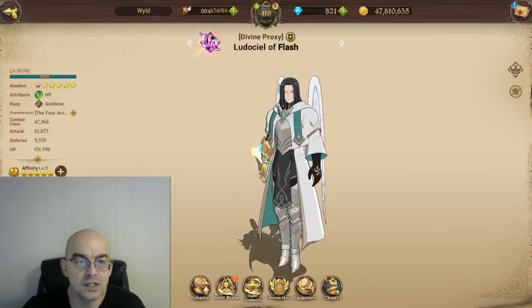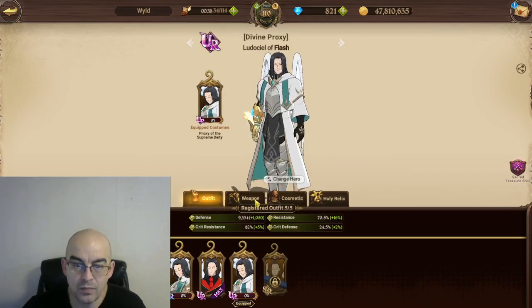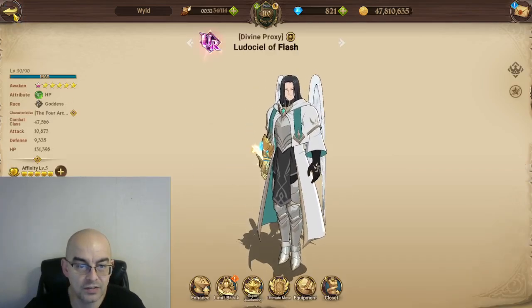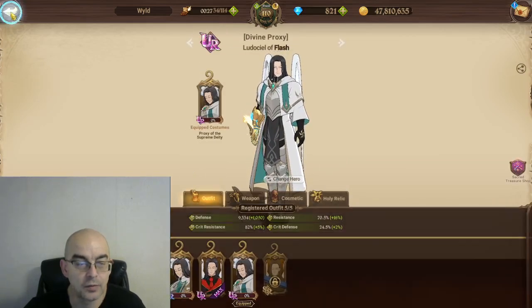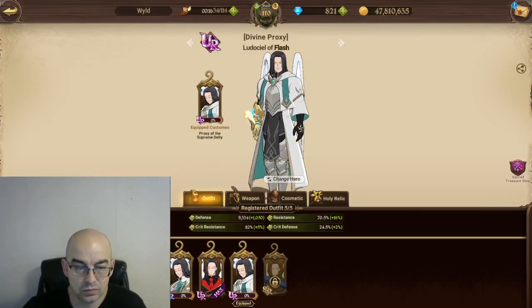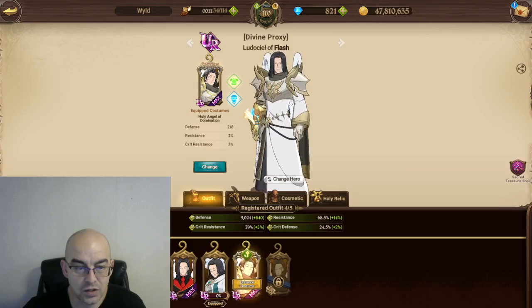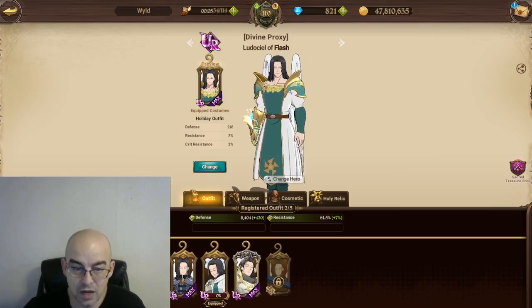The reason for that is he's at 47.5 in combat class with just this garbage equipment on. And the reason he is that way is because of the closet. As far as cosmetics go, if you have somebody who is 5/5 in cosmetics and they're maxed out like he is here, you want to level up those type of characters first. Most characters only have three pieces of gear and they're usually not maxed out.